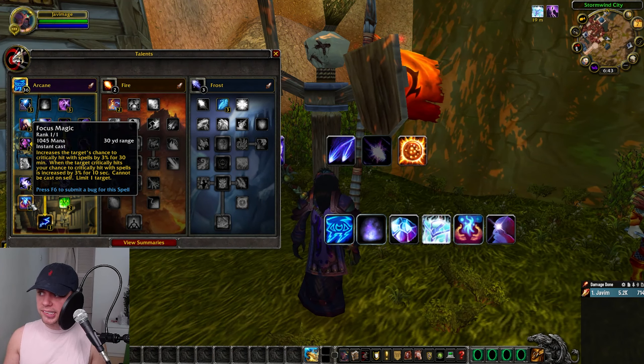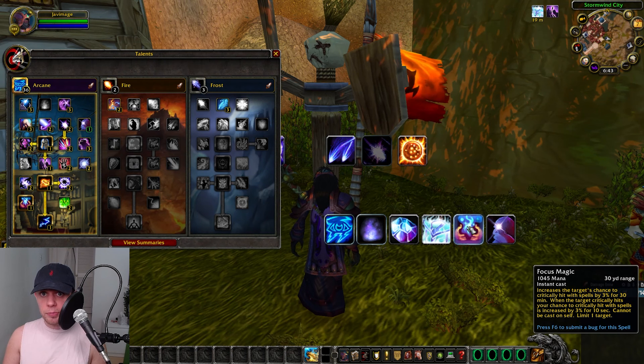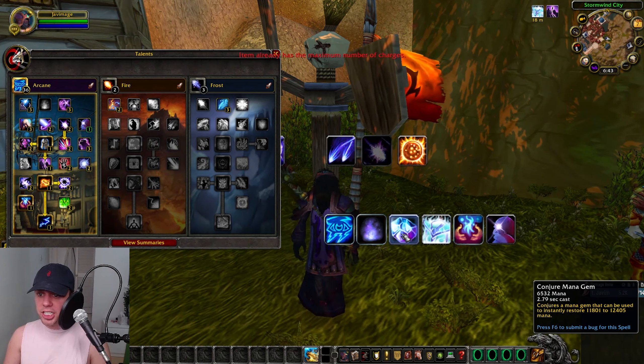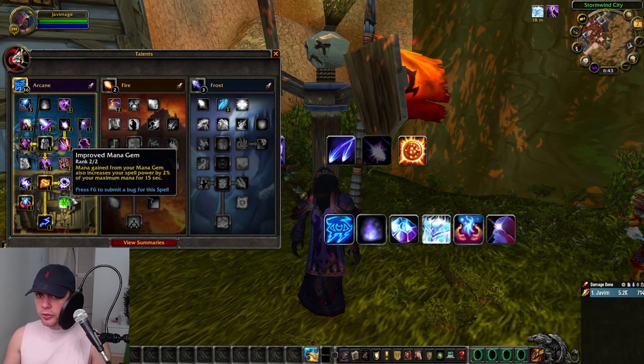Then we've got Focused Magic, a really awesome ability — it increases the target's chance to critically hit with spells by 3% for 30 minutes. When the target critically hits, your own chance to critically hit with spells is increased by 3% for 10 seconds. Cannot be cast on yourself, so you want to put Focused Magic on a member of your party or raid. We then have Improved Mana Gem — remember we want as much mana as possible. The Improved Mana Gem also increases your spell power by 2% of your maximum mana for 15 seconds after use.